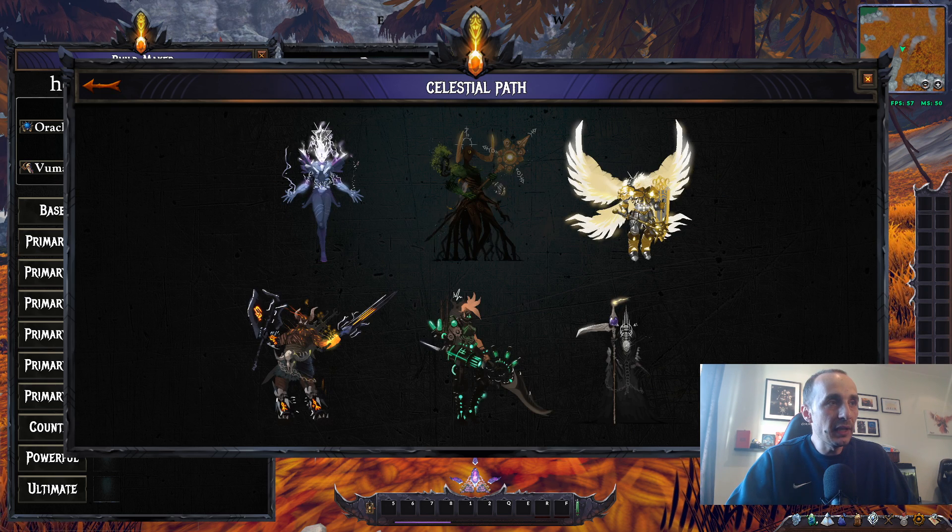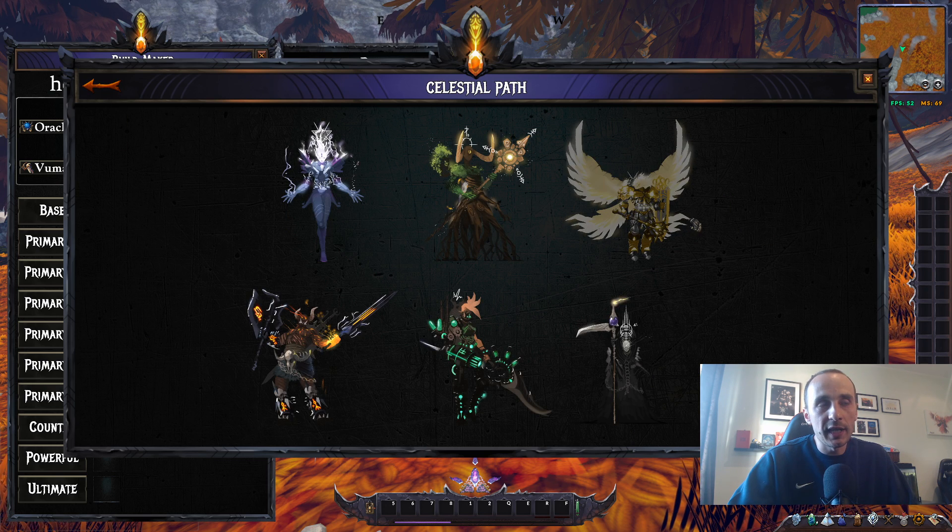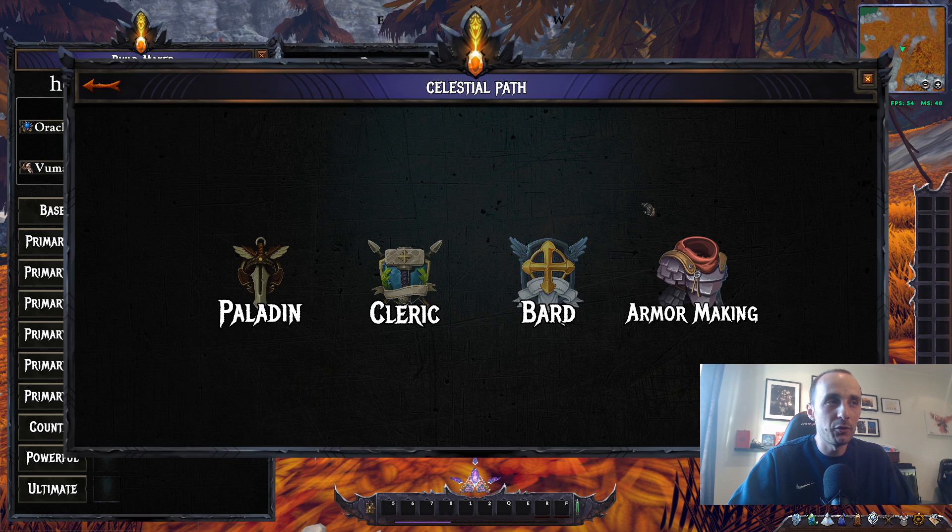Moving on to the other celestials — the middle one, which looks like a tree, hosts the Shaman, Shapeshifter, Druid, and the professions Herbalism and Refining. Next we have one that looks like Mercy from Overwatch, hosting the Paladin, Cleric, Bard, and the profession Armor Making. This celestial seems to be the hard healers or support classes of the game.